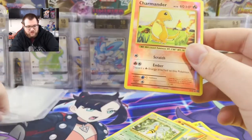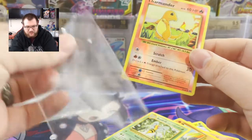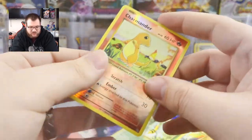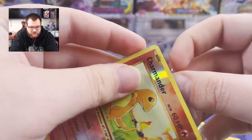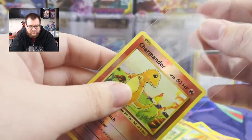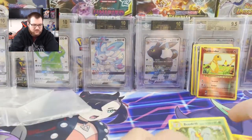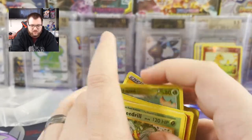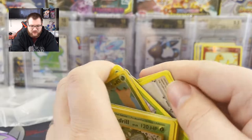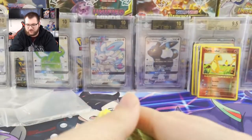And a regular Rare Beedrill. I'm going to sleeve this too. This is actually pretty centered compared to most cards in Evolutions. I've got a mixture of sleeves here. I haven't been double sleeving lately due to the simple fact that it takes more time. So I'm only going to double sleeve really expensive cards. Everything else I'll just single sleeve for now and then I'll fix later off screen.